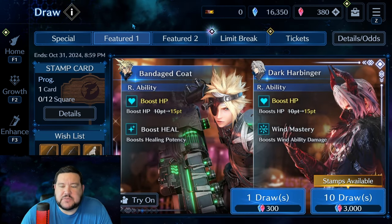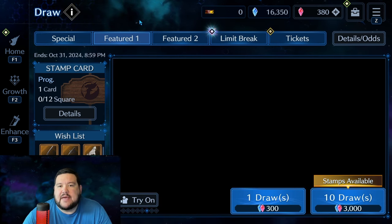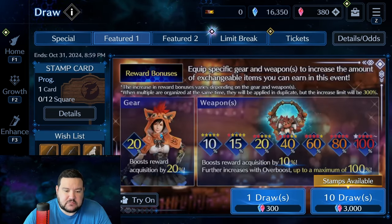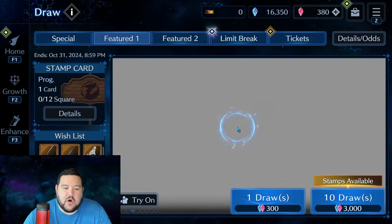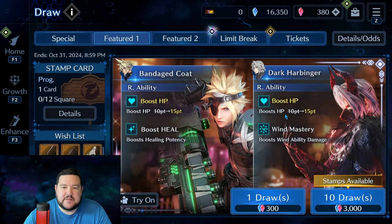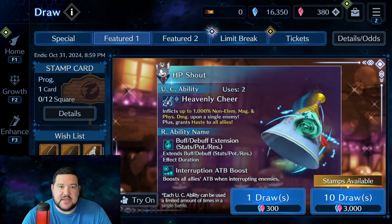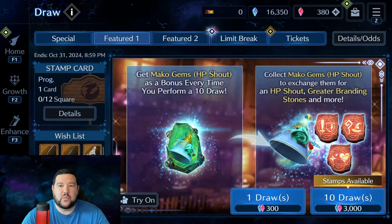I know this was pretty short and sweet, but that's really all I have to say other than noticing that if you look at some of the other changes they've made, they are adding to the R abilities of those old outfits — basically making the boost HP go up. It's small, but it means something. It's better than nothing. So those old outfits — I still use Dark Harbinger, for example, on Sephiroth every time I need wind.